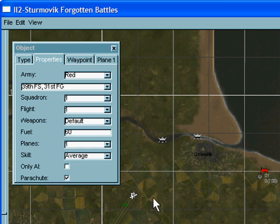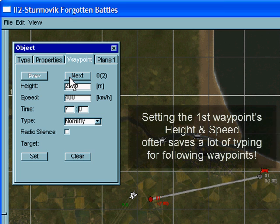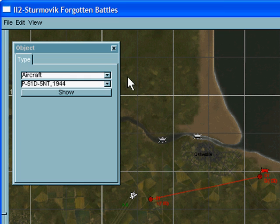The next step is to place a second waypoint, which I'll put over here. If we go to waypoint, we'll see the second waypoint is actually the same as the first in terms of height and speed, because it just copies the previous one — that's why we set up the first waypoint the way we did. I'm going to unselect with right-click.